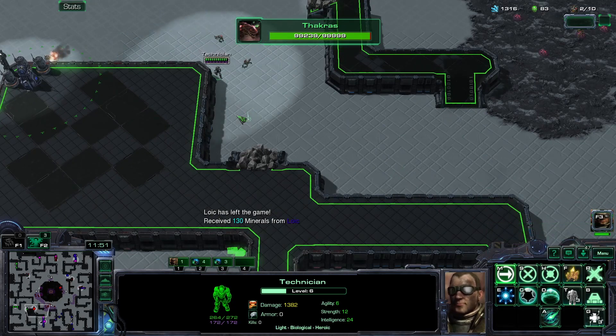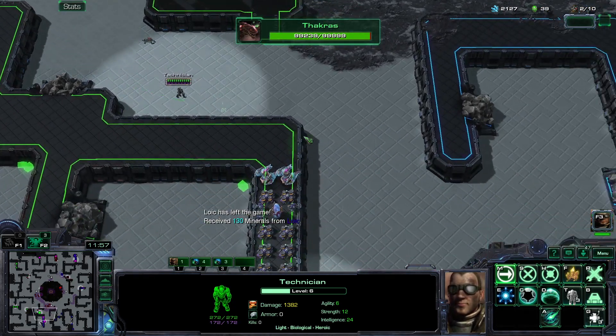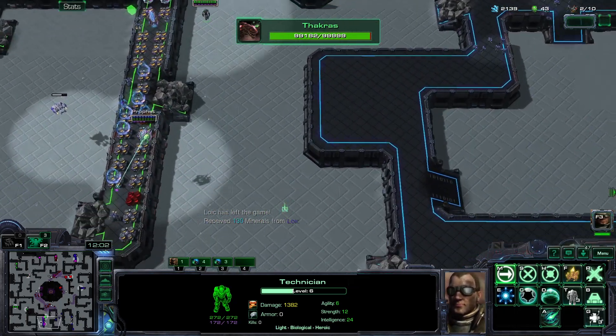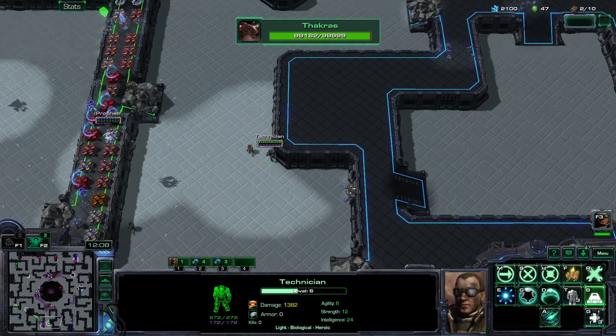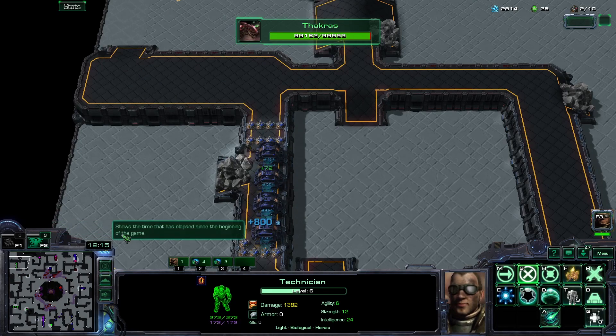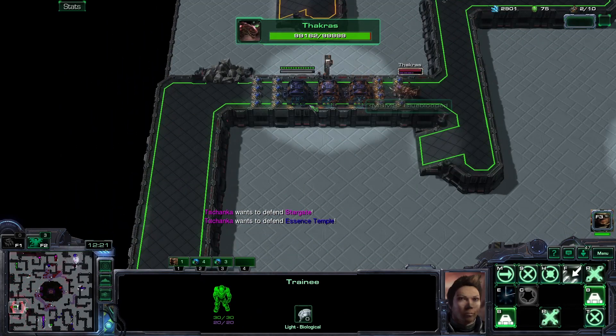We are losing men left and right — this is not okay. Those wall offs will help me never get found, because if I put them in a more obvious spot, then I would 100% get found. Takras is on my base — I don't like this. But I have tons of leftover resources, so even if I lose some, it won't be a huge deal.